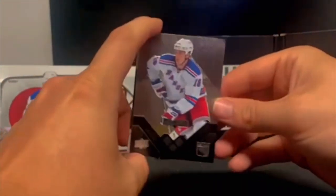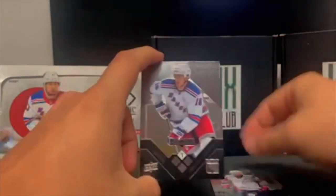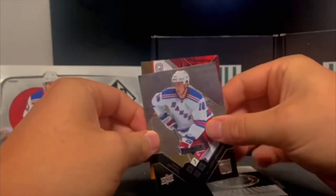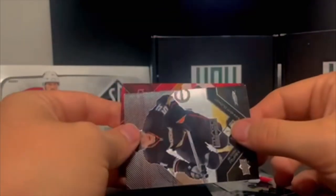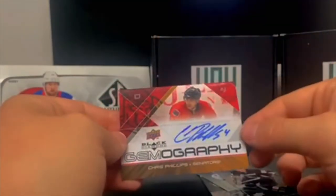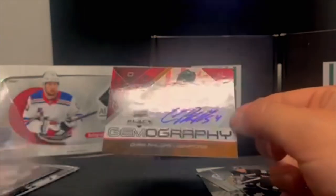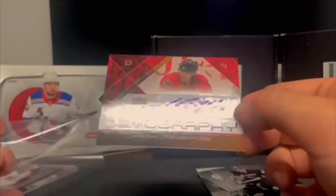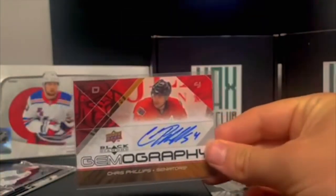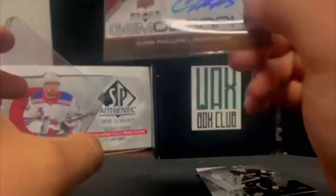Really hit or miss with Black Diamond, especially these older years. 08-09 with Malkin on there — Mark Streit, Justin Williams, Michael Nylander, we got a Bobby Ryan, and we got an Ottawa Senators gemography — Chris Phillips. Drake is gonna like this one. Wow, Chris Phillips gemography — that's a nice one right there.